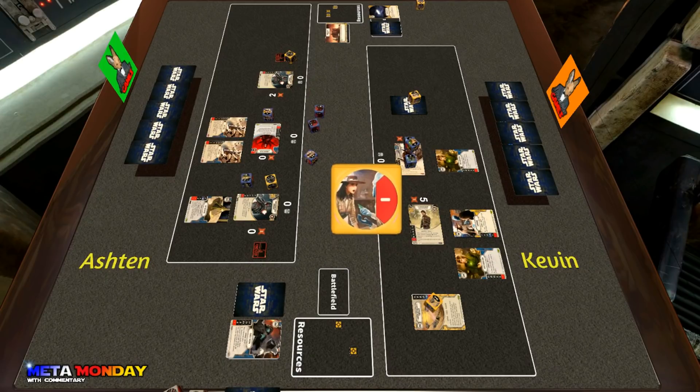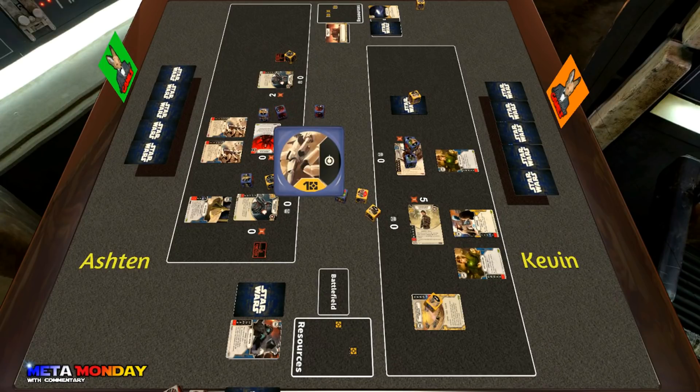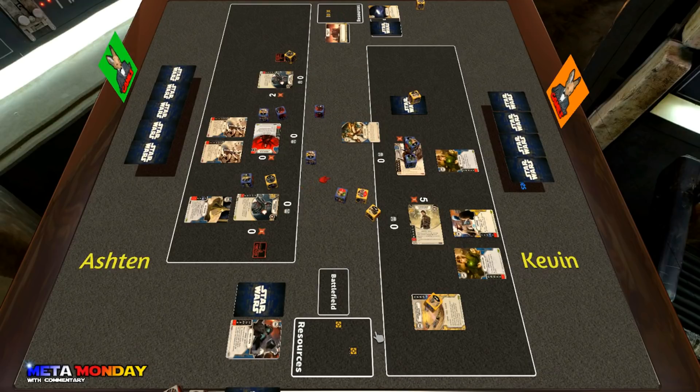Cassian rolls a discard, blank on the Bartering, and blank on the Force Meditation. Ashton elects to focus his second Force Wave to the special, and Kevin hits him with Overconfidence — a tough one. Kevin chooses to re-roll the Force Wave and the Mother Talzin die. He has a pretty decent chance of keeping that Force Wave special and he does — the Mother Talzin die is gone but he can still try to re-roll the Force Wave special.